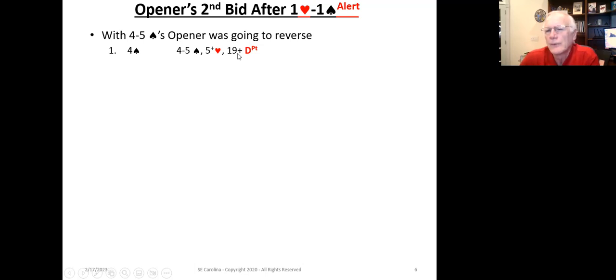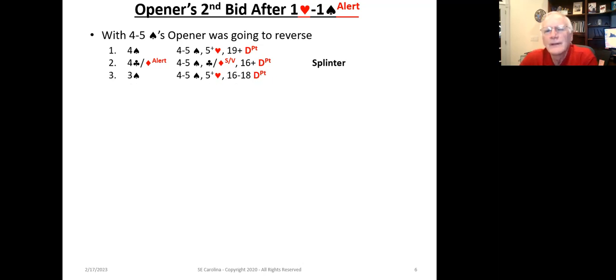The opener, having discovered the eight-plus card fit, is going to count distribution points. Knowing they've got enough points to go to game, they'll bid game. If it's only sixteen to eighteen, they're going to bid three spades, inviting the responder to go to game if he or she has around seven to eight-plus points. There's also the option to use a splinter bid with a singleton or void.